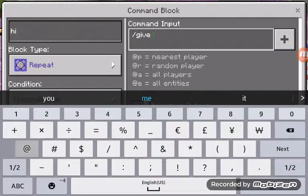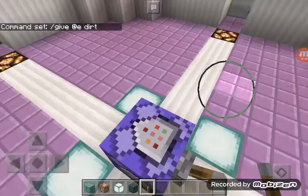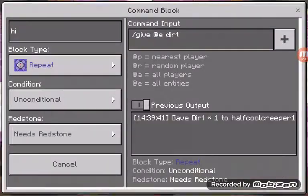Let's put slash give, and then at E — this is all entities. I wonder if it gives every single entity a command block. Or let's put dirt instead. And then if I flip this lever, I've been given dirt — and I should keep on getting it. There you go.